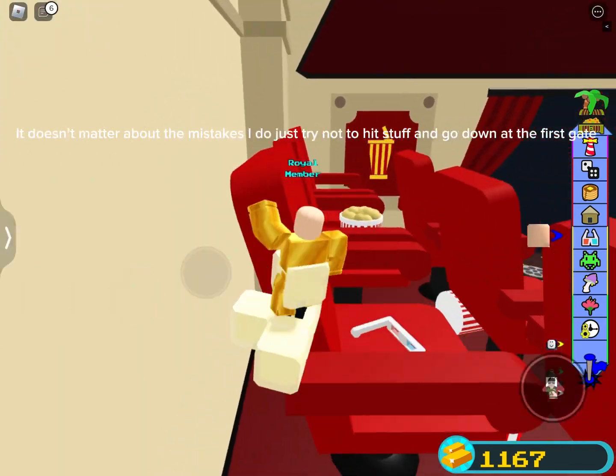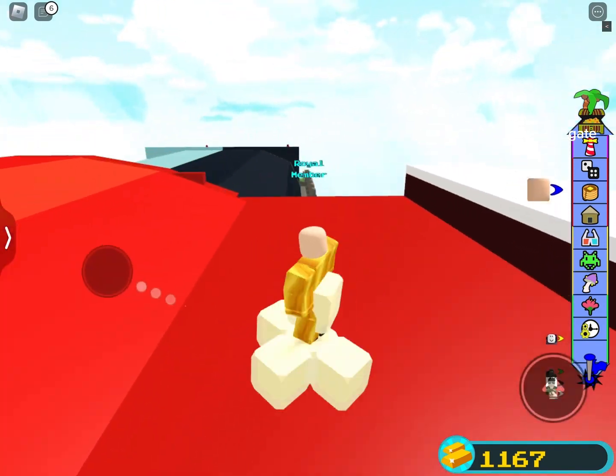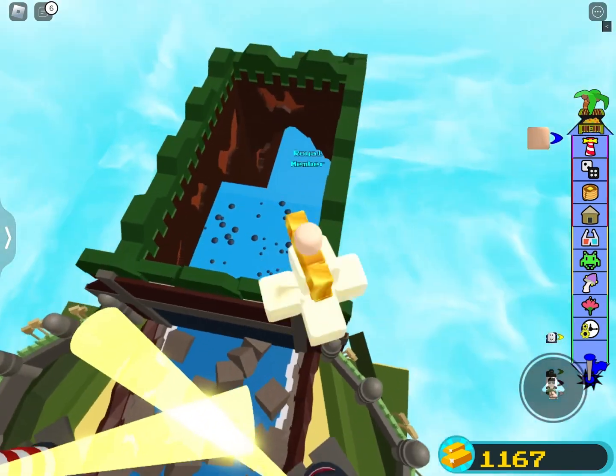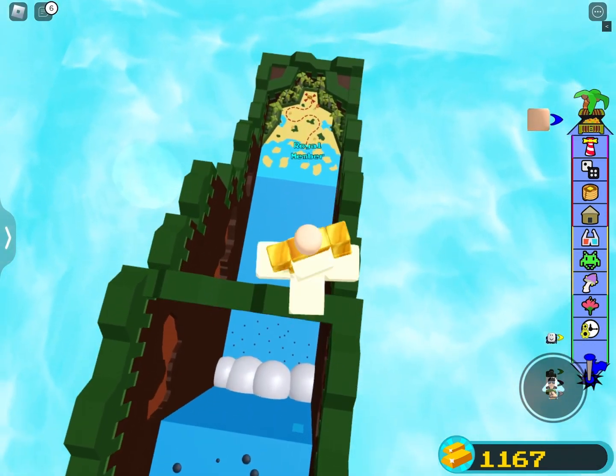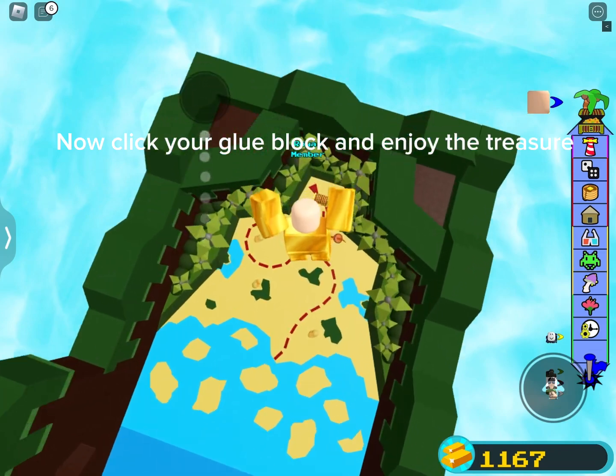It doesn't matter about the mistakes I do — just try not to hit stuff and go down at the first gate. Now click your glue block and enjoy the treasure.